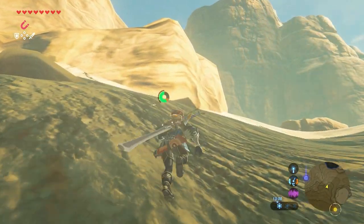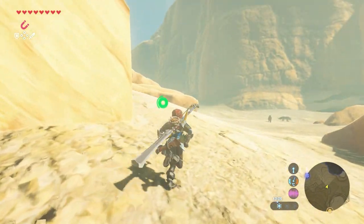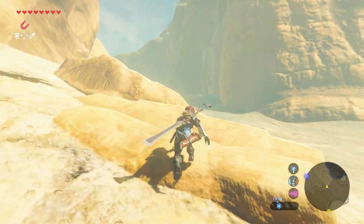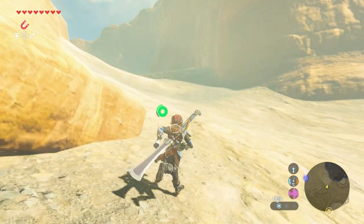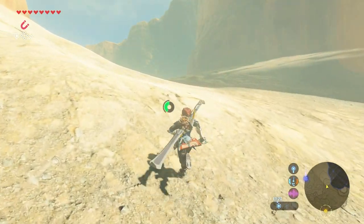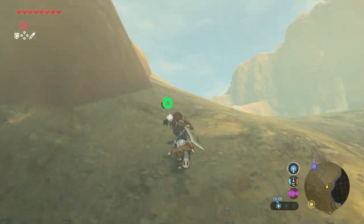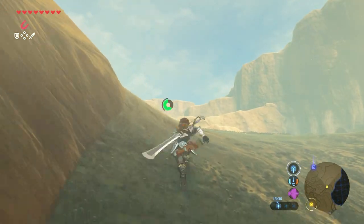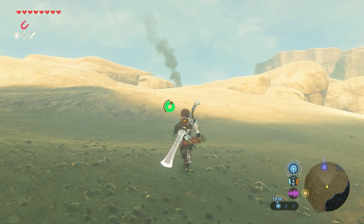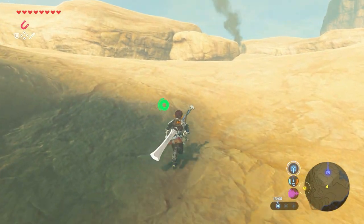Just walk up here. Watch out for the little wolves — they will attack you if you don't watch out. But I just run. We're almost there, don't worry. Run towards the smoke — a little bit further to the left, but it's kind of the same spot.